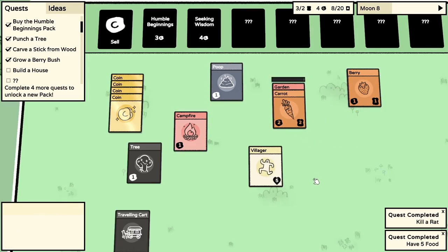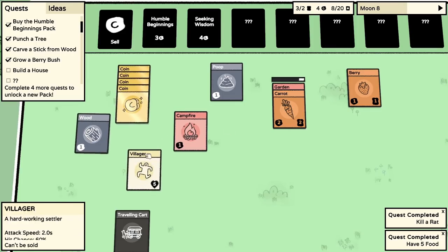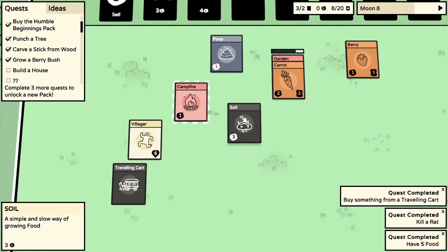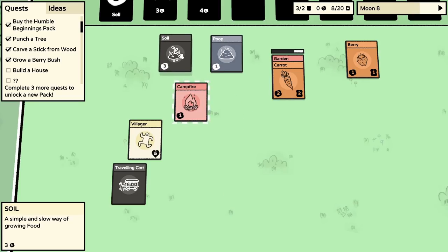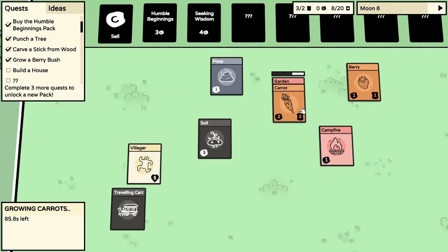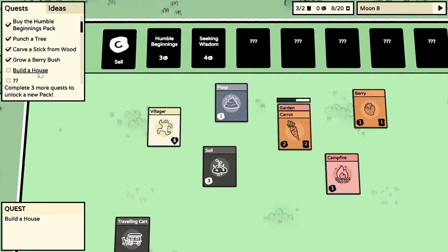We have an important job - we're going to make ourselves a garden. Sell the ideas and wood to get five coins, then buy from the traveling cart. It gave us soil! That completes another quest. The soil could be combined with more stuff to make another garden. We're still struggling on how to build a house - not quite sure how to get that sorted yet.